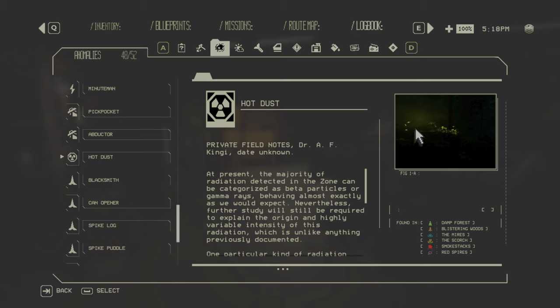Hot Dust is found in any zone — it's a cloud that spreads along the ground and deals radiation damage. Found in all zones.